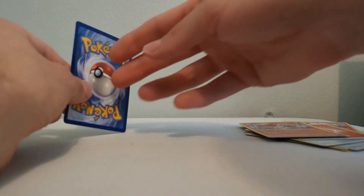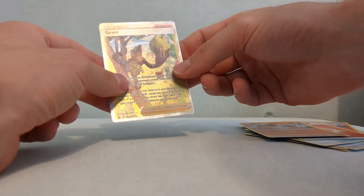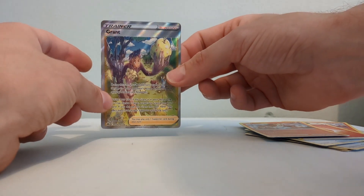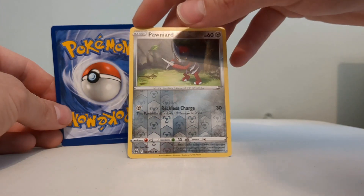What's this last card? Something shiny because I saw it reflecting - it's actually a trainer. That was a full art - Grand full art, very nice. Nice reverse holo.